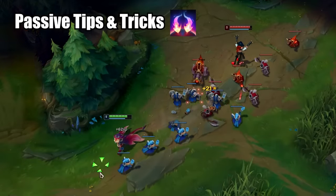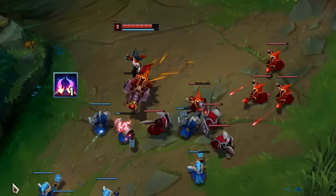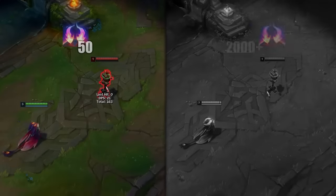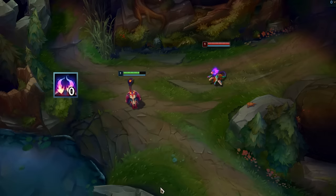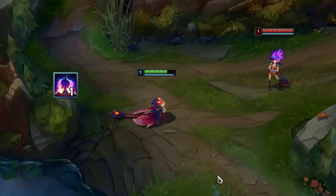Let's start by diving into his passive. Smolder gains stacks each time he hits an enemy champion with an ability, or whenever he kills a minion or monster with his Q. His basic abilities will grow stronger the more stacks he has. Enemy clones like Neeko's W are also considered as enemy champions, so it wouldn't be bad to sometimes attack them to get some extra stacks.